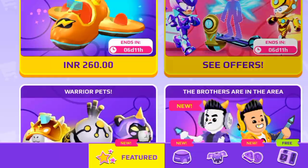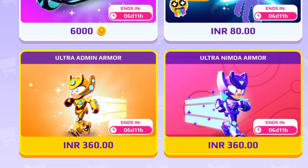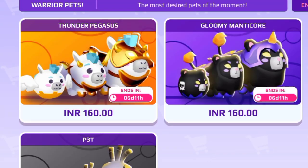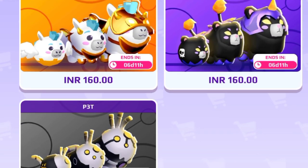The store is here. You can see that the old school pack is back, but it's in real money. Here you can check what's here. Nimda's skate is in coins. New warrior pets are here finally, but they're still in money.